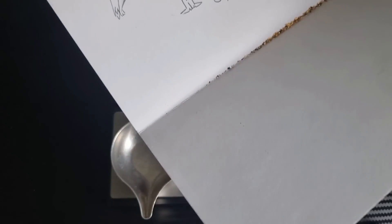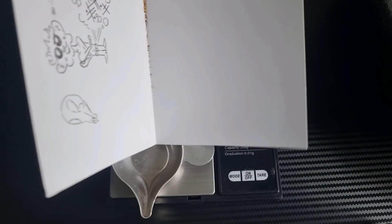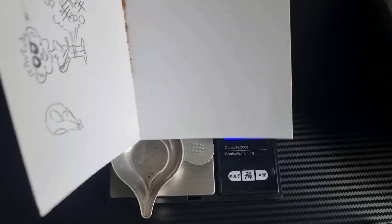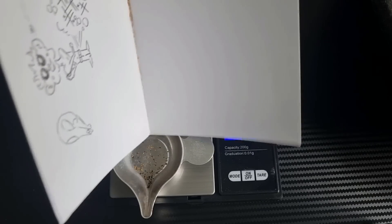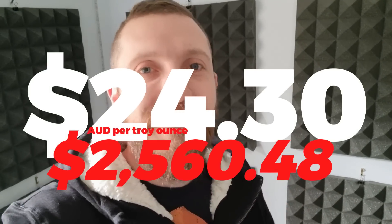I'm going to guess that there may be a third of a gram — that wouldn't be too bad for the first time in a new spot. 0.30! I am getting better at this guessing thing, because that is worth $24.30 Australian at the time of recording, which is about the equivalent to three soy boys. Thank you so much for watching my video. Please give your dog a big scratch behind the ears. Peace, and I'm out.